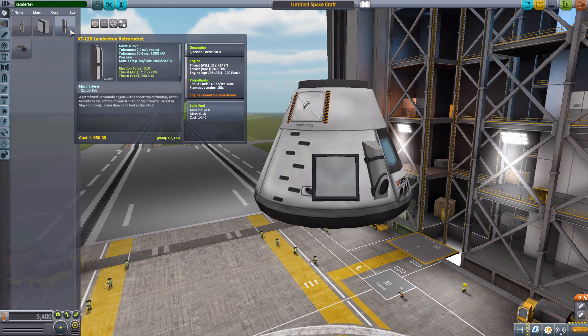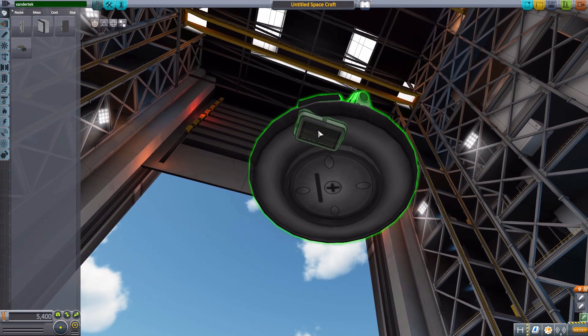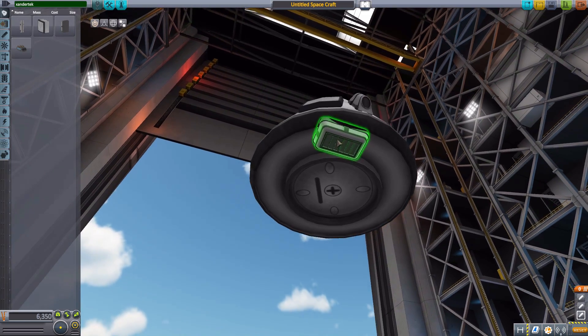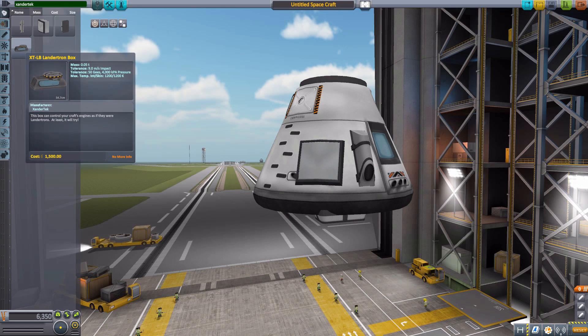The last retro rocket is the L2B, again a solid rocket booster with all the same stats as the L2. The only difference is that rather than being radially attached like the L1 and L2, it goes on the bottom of the craft, and little grates open up showing two nozzles pointing downward. Those are the three retro rockets available in this mod.